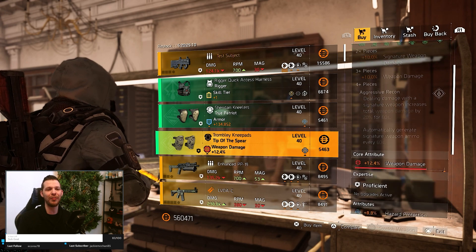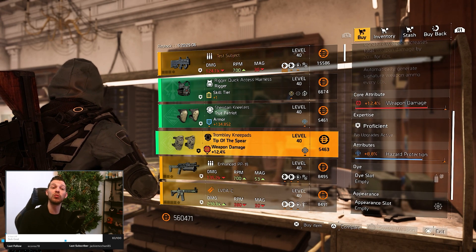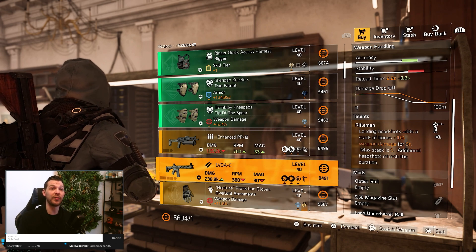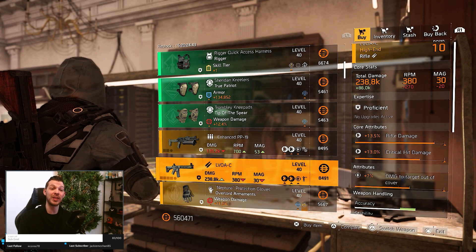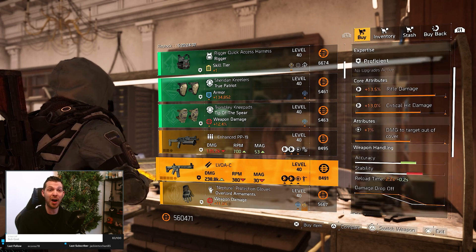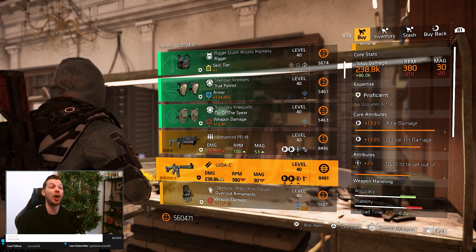The Tip of the Spear knee pads could be something - already 12.4% weapon damage, so you can roll hazard protection away. Then the LVOA-C comes with Rifleman, a very nice talent for a rifle, and already with 7% damage to targets out of cover on there. You could even change the talent if you want and optimize everything - yes it's going to set you back, but you will have a god-roll gun you can change on the fly.